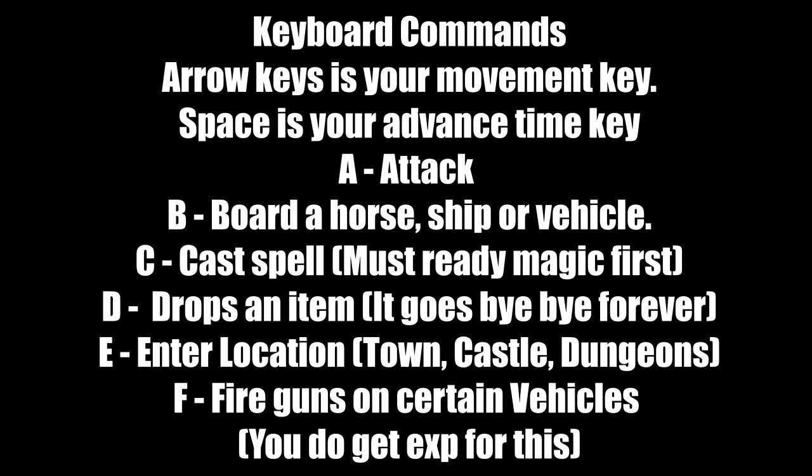Every time time advances, it consumes some food, so be careful. The A key is the attack key. In dungeons, as long as you face your foe, just hit A. On the overworld, you hit A plus the arrow key in the direction you're attacking — for example, if the foe is north, hit A plus the up arrow. B boards a horse, ship, or vehicle. C casts a spell, but you must ready a spell first.